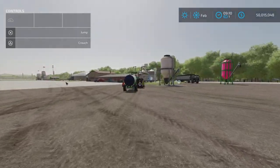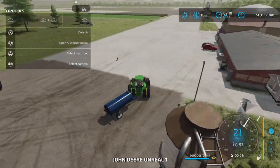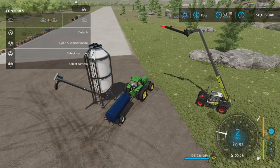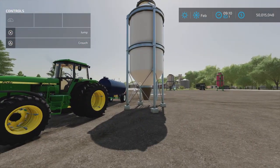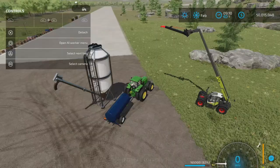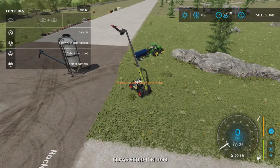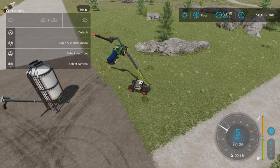Let's fill it back up with slurry and see if it's easy to carry when full. There are a lot of creative uses for this — maybe you carry this around the field to wherever your slurry spreader is and refill it that way. It's quite incredible just this little mod.